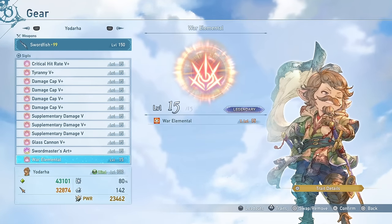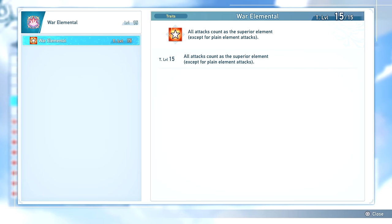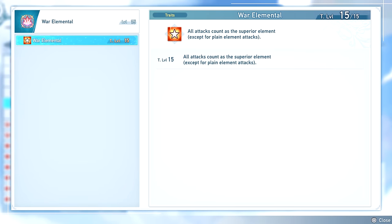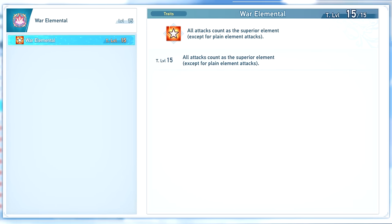Finally, War Elemental simply makes it so that all of your attacks count as being of a superior element, so you'll be dealing 25% more damage, and this is on top of the damage cap — a very powerful sigil whose only downside is how rare it is.